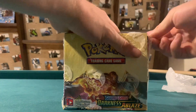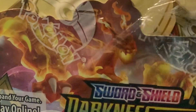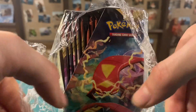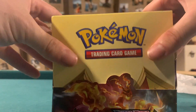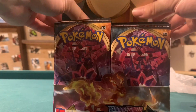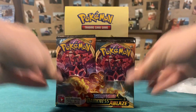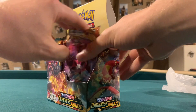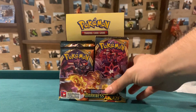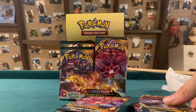Darkness of Blaze Booster Box! Let's crack this open and let's get that Charizard. Take this off nice and carefully — don't want to damage any packs. Darkness of Blaze. Let's take these packs out and shuffle them. We almost got them all back in, so we're going to start with the packs that did not fit back in because I probably put it in terribly. But it's all good.